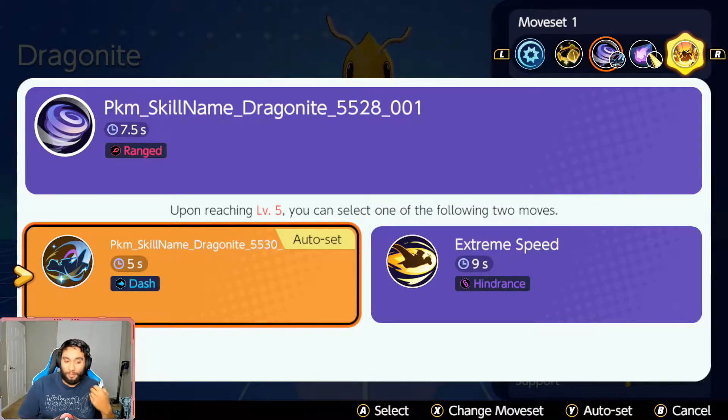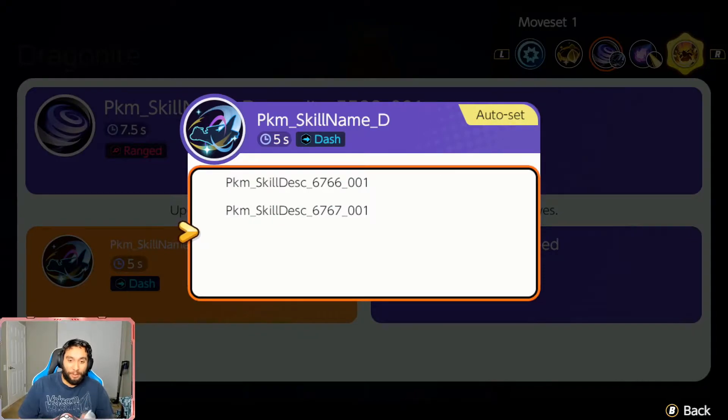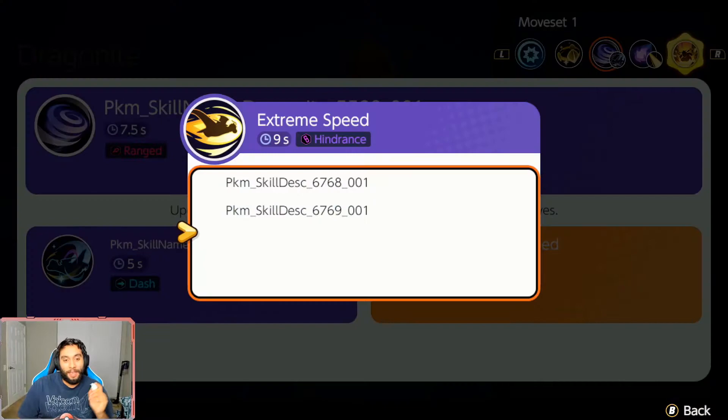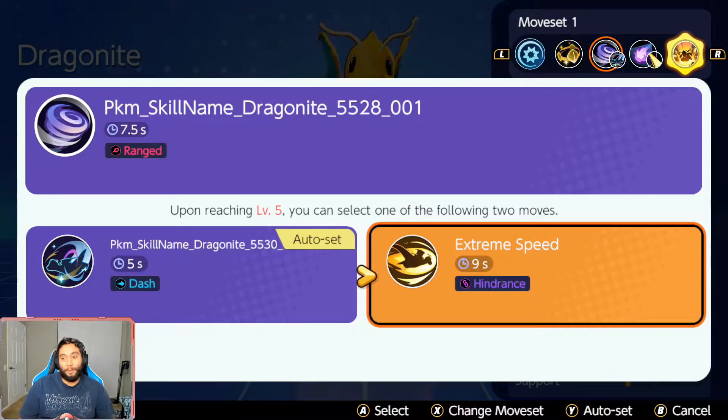Honestly, this move kind of sucks in my opinion. I haven't really been able to — maybe when you read the description it'll sound a little bit better. But as of right now, I recommend going Extreme Speed. What Extreme Speed does is it dashes into the enemy and knocks them up for a short time, gives them a little stun. So that's a good move.